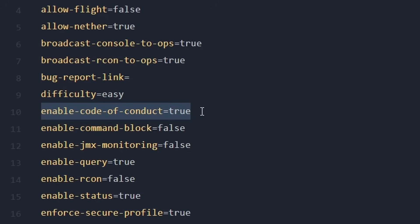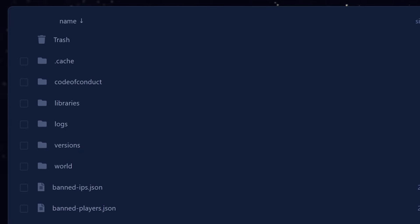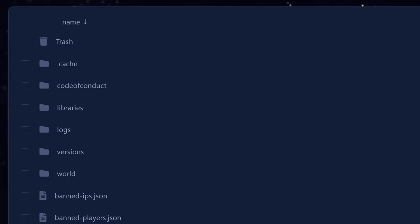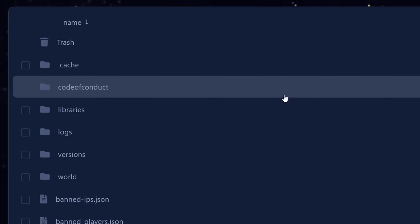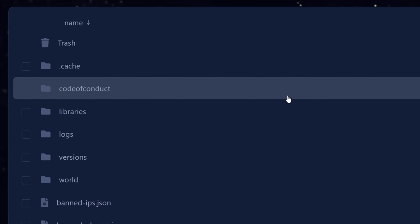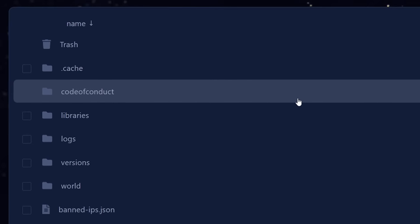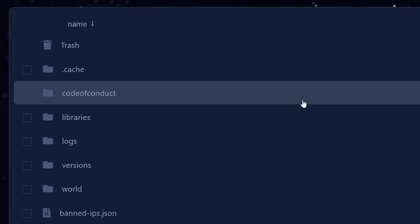It says 'enable Code of Conduct', and by default this is set to false. Simply change it to true if you want to enable it, and then save the file. After that, you might notice that your server will stop booting properly. This is because it is missing a folder named 'Code of Conduct'. For some reason, the server won't generate this folder itself.